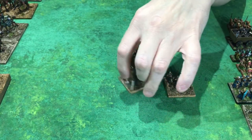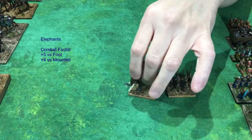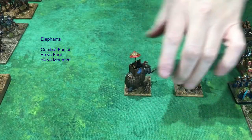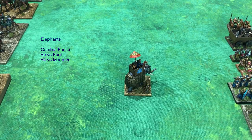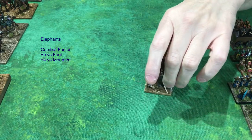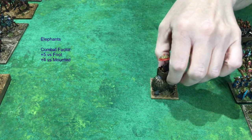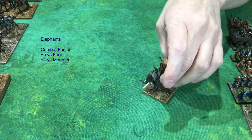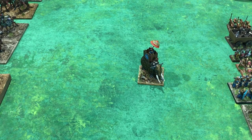Elephants — you can't have an ancients game without them, given the large and exciting time period when they were used as a weapon of war. Impetuous like knights, so they'll always charge forward when they win. They're pretty tough but do take extra points to move — a little harder to command, like a war wagon or artillery. And elephants are one of those troop types that when they back up, they cause problems for your own army. Lots of fun, interesting to paint and model, and a very fun game unit to play on the table.